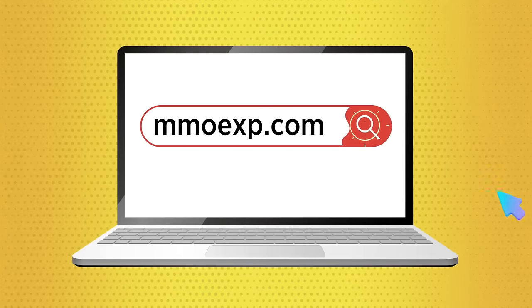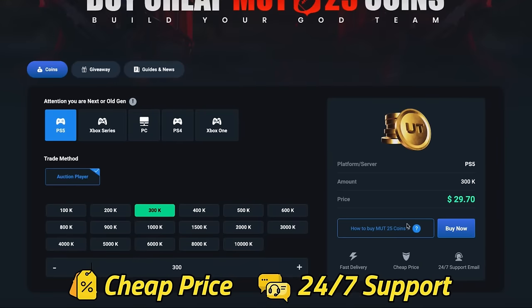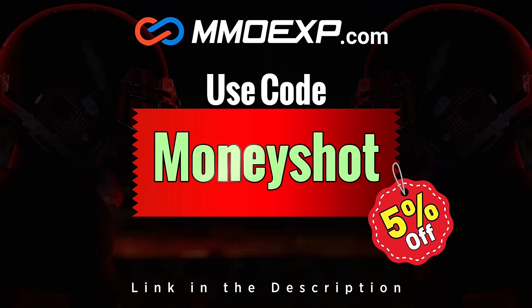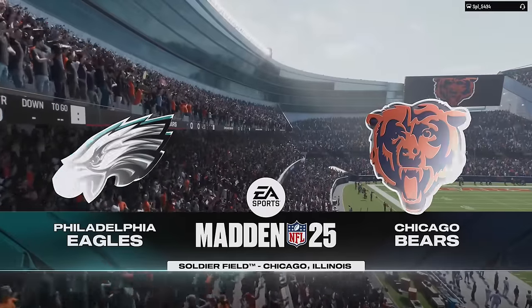If you're looking for fast, cheap, reliable MUT coins, check out my sponsor at mmoxp.com and use discount code MONEY SHOT to get five percent off your order. Link in the description below.